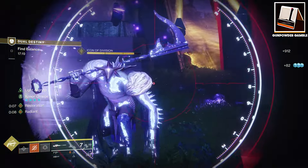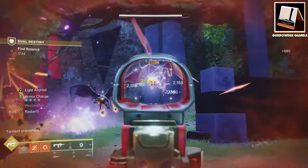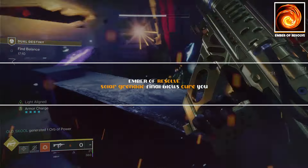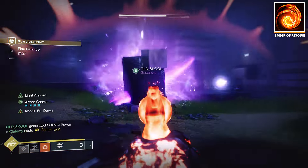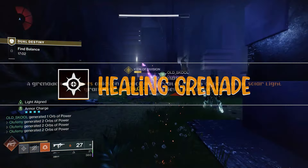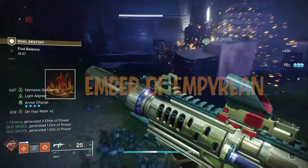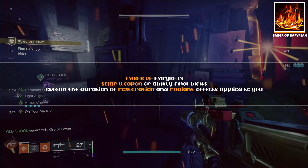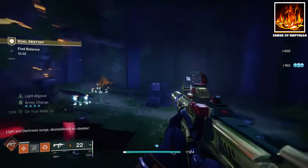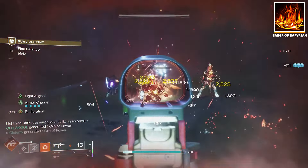If you're struggling to stay alive, you can implement a few healing options. The straightforward choice is Ember of Resolve — any grenade kill cures you for a bump of health. Or you could run the Healing Grenade, which gives you Cure and Restoration when you use it, and stack that with Ember of Empyrean, which extends the duration of your Restoration and Radiance on solar kills from weapons or abilities, giving you consistent healing over time.